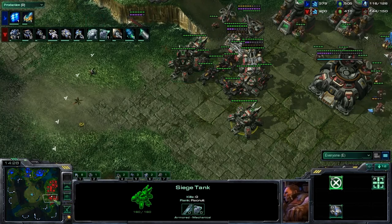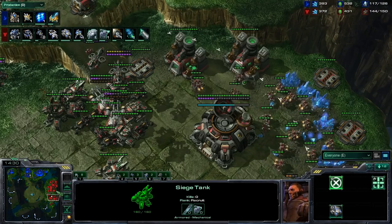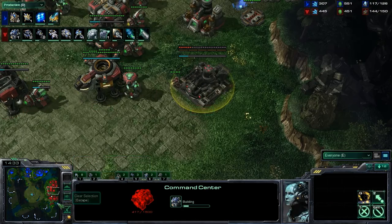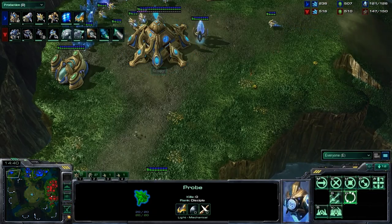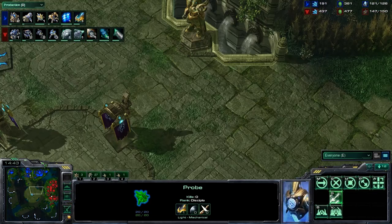He can handle the Zealots or anything else with the Hellions. We do see the weapons upgrade on the vehicle, which is really, really good. He is making a third Command Center, so both these guys look like they're turtling pretty hard. It's really easy on this map for these two races to pretty much take three bases, turtle hard, and then have just a big massive battle in the middle.